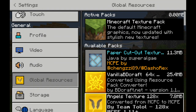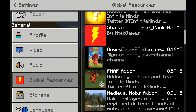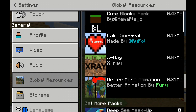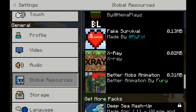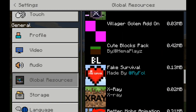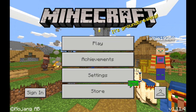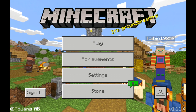So if you go to Global Resources, here are the texture packs — you can even put add-ons, but you wouldn't be able to summon them because you don't have summon commands. These are all the add-ons I have, and these are the ones I don't have yet. We're not going to select it right now.